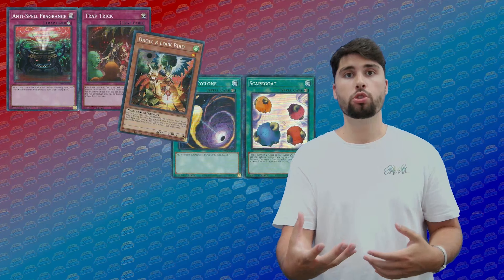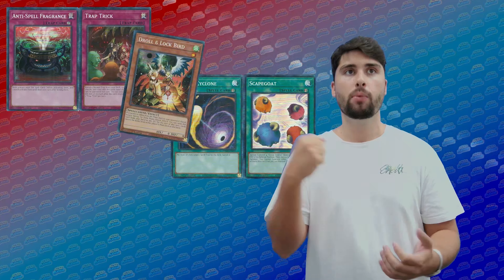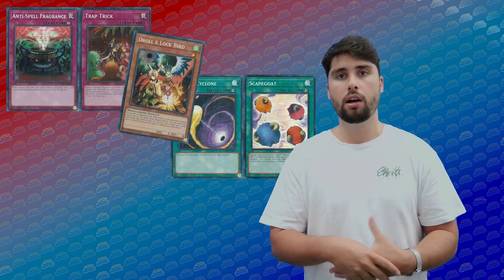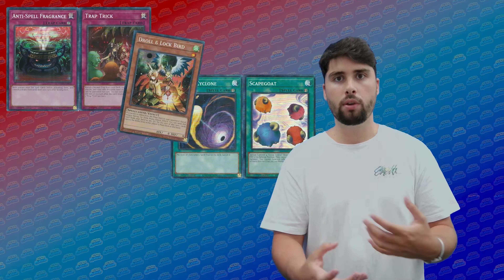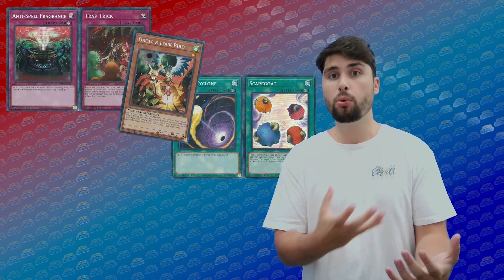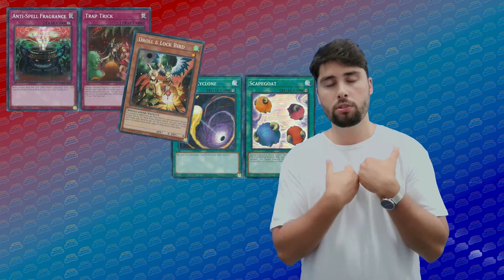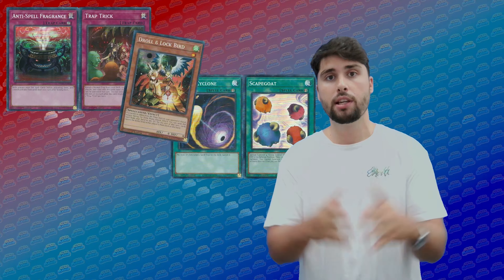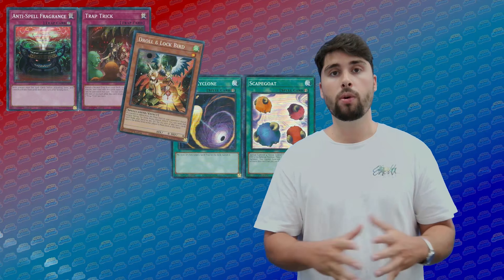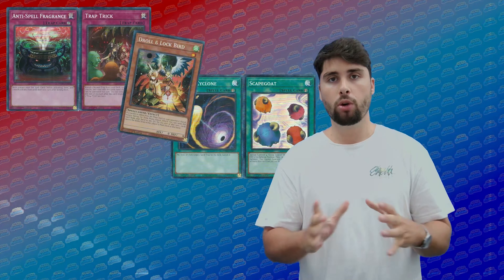Touching on staples and key reprints: Astrograph Sorcerer, a card we haven't seen reprinted in years, gets its first reprint in rare and collector rare form — great to see. We also have Cosmic, Droll and Lock Bird, Trap Trick, Anti-Spell Fragrance, and Scapegoat — cards the meta needed reprinted, and they go hand in hand with some archetypes in this set. The collector rare versions will be expensive on TCGPlayer. From opening a lot of cases, they are very hard to pull. I don't see Droll dropping under $100 or Anti-Spell dropping under $100 either.